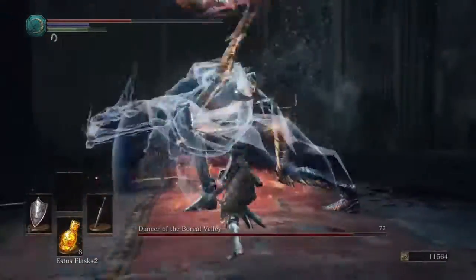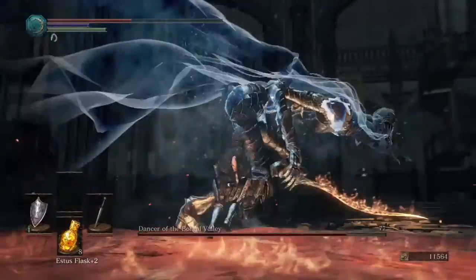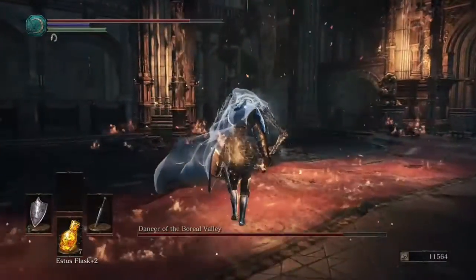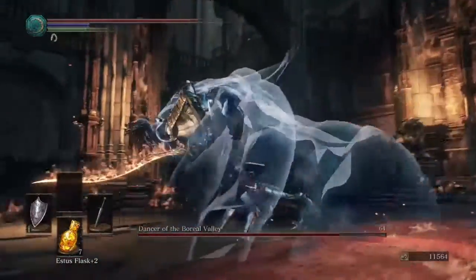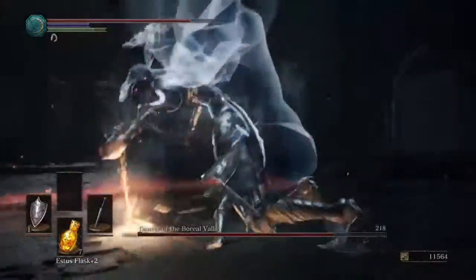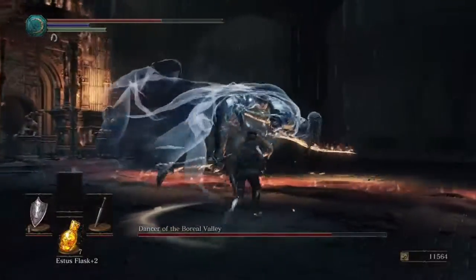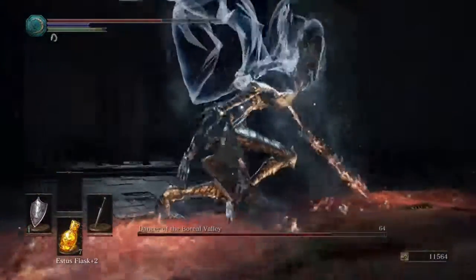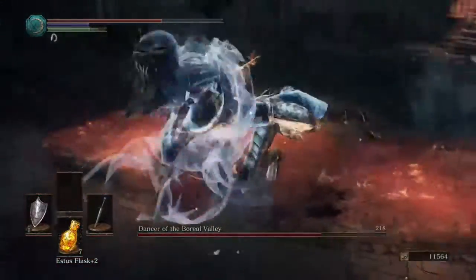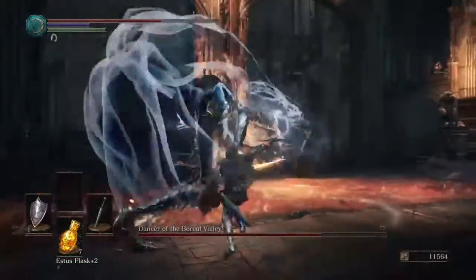I failed to parry but I had my sealer as a backup. Another fire AoE. But when she's walking around and doing nothing, you want to attack once, let your stamina recover, and just attack again. And that move when she draped her sword on the ground — if you do a backstep and go to the right, the attack will miss you.